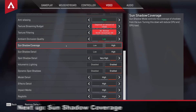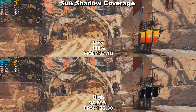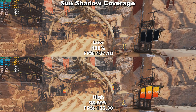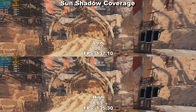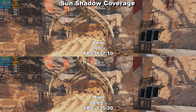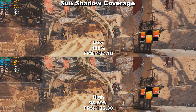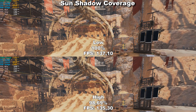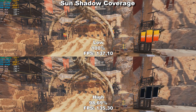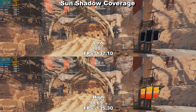Next, we're taking a look at Sun Shadow Coverage, which determines how many shadows will be rendered inside the game based off the sunlight. However, as you can see in my testing, it didn't seem that any more shadows were actually being rendered — more so, the shadows that were already rendered got more detailed and darker and generally looked nicer. The difference in FPS is quite low, only around 1 to 2% or around 2 FPS difference. I would recommend leaving this at high because you don't lose that much FPS, and I like my shadows to look as sharp as possible to make it easier to spot enemies.